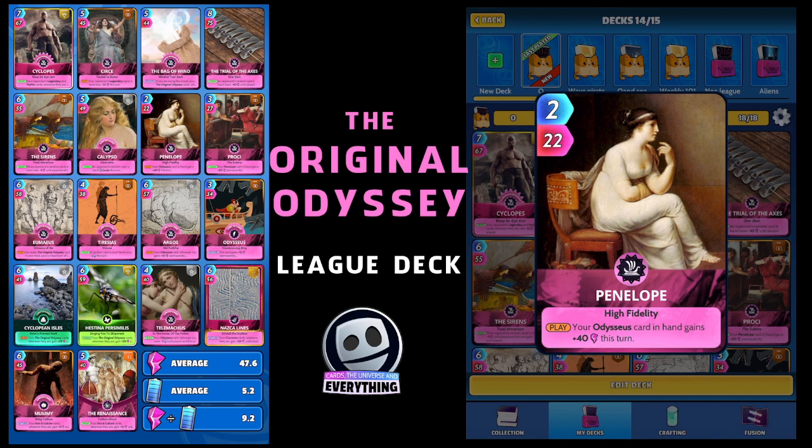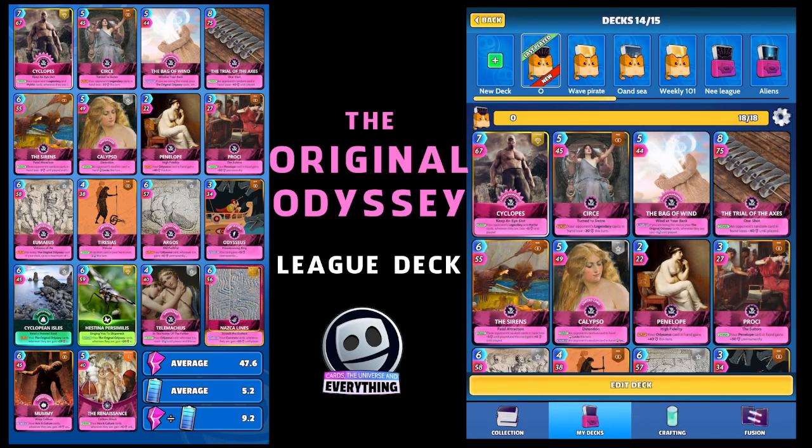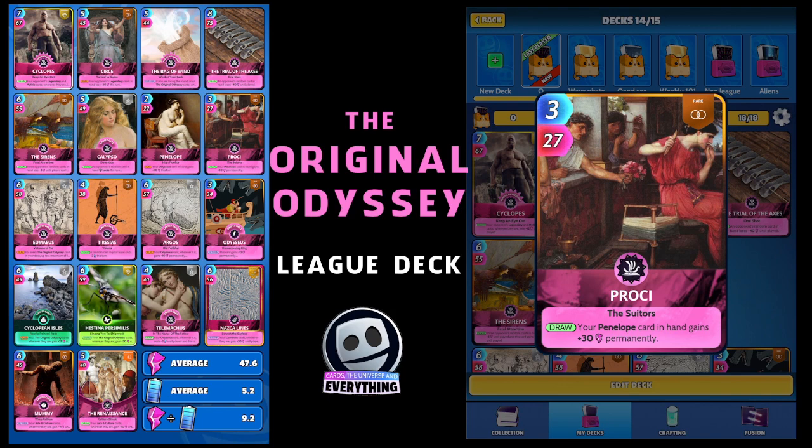The next card is just a normal rare card, another dead easy card to get — Procci. Your Penelope card, which we just looked at, in hand gains plus 30 permanently. So the key here is to try and get these cards next to each other — Procci and Penelope — so Penelope can get that permanent buff. Three for 27, another cheap card to play, but it's going to get all those cool super buffs throughout the game.